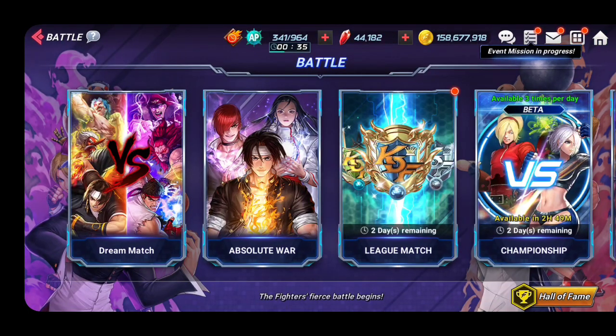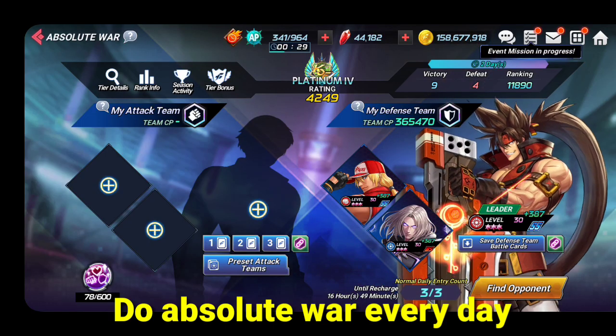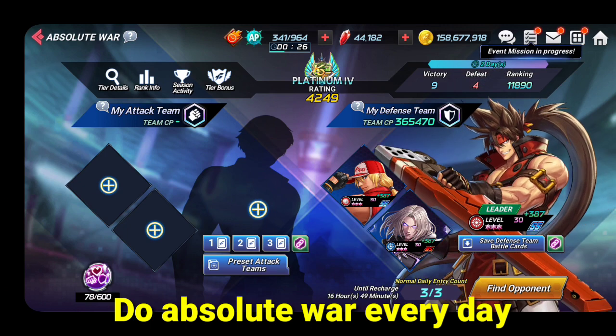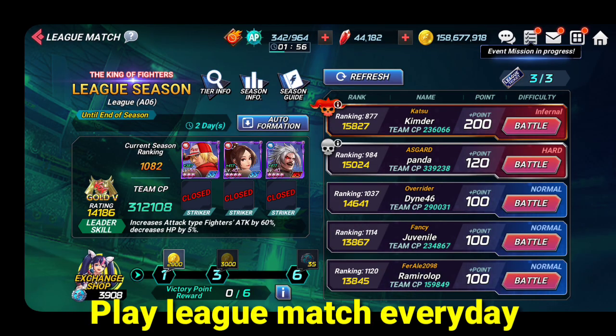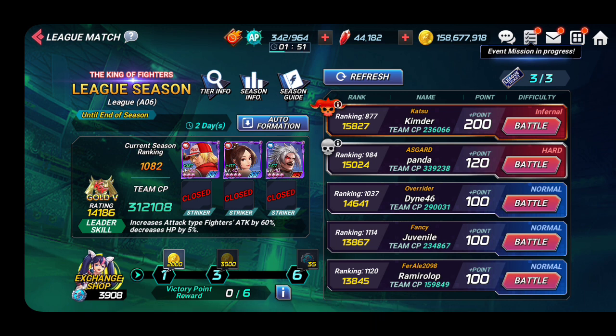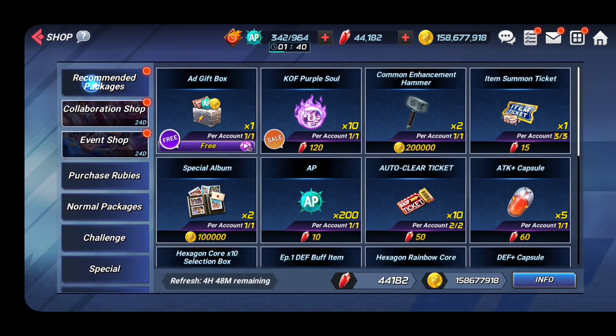Also very important: go to battle mode and do your absolute war, because it gives you lots of rubies at the end of each week. Every week you get rewards including rubies for absolute war. Also go to league match and play it every day — they give you rubies based on your highest score each week. So that's your infinite ruby stash covered.